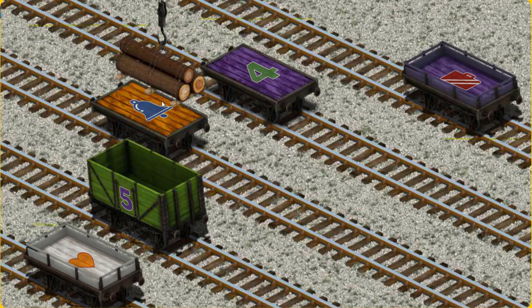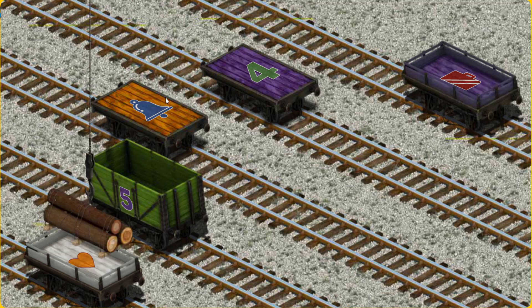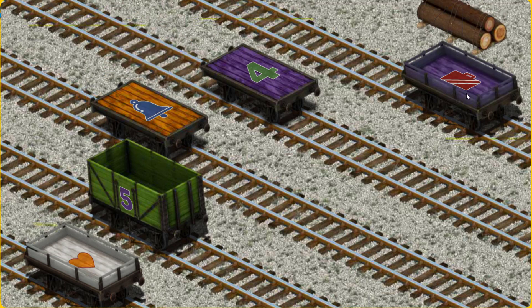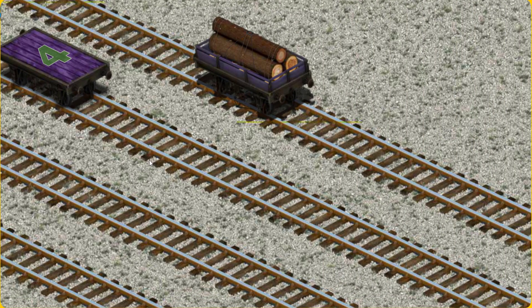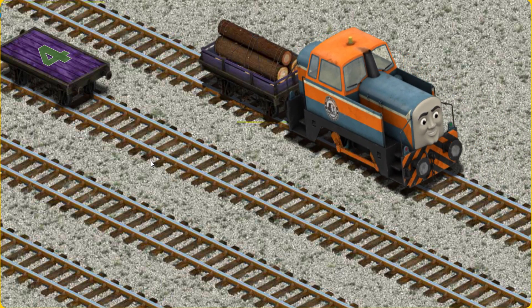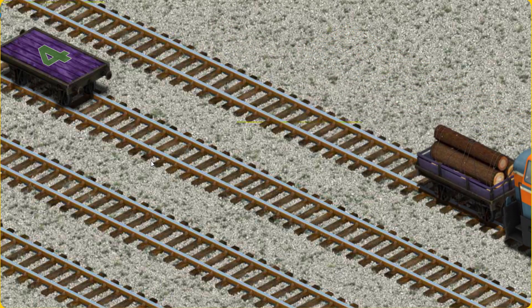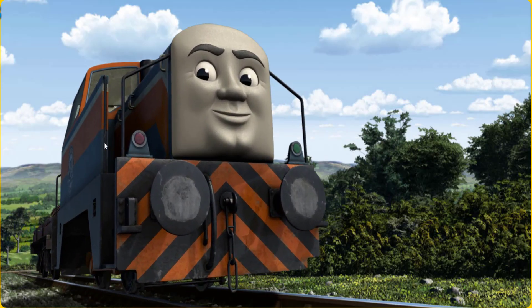Let's lift and load. Now the cargo must be loaded. Help Cranky find the purple flatbed with the picture of a red suitcase. That's not what we're looking for. Pick another one. There you go.